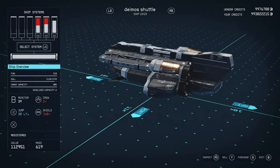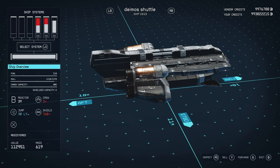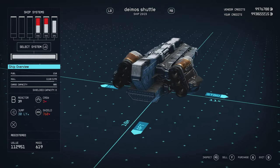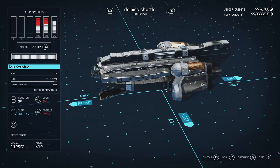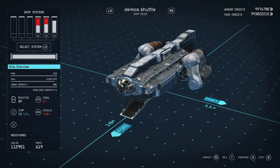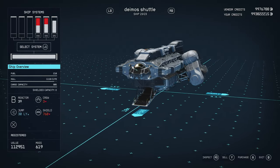Let's take a look at the stats. It's got a fuel of 210, a hull of 1193 — it's a bit damaged — and a carry capacity of 805. It's got a B-class reactor with 39 power, a crew of three, a 30 light-year jump range, and 760 shield.